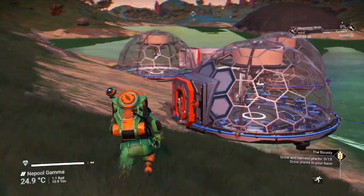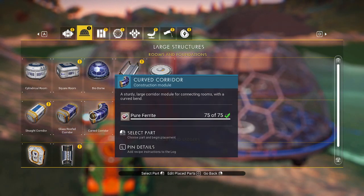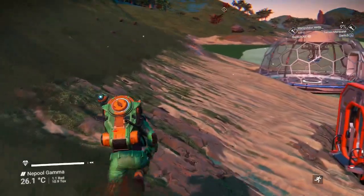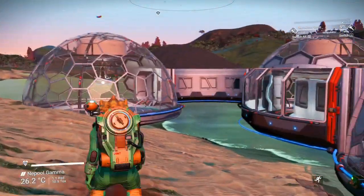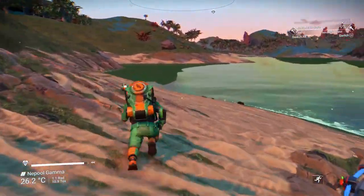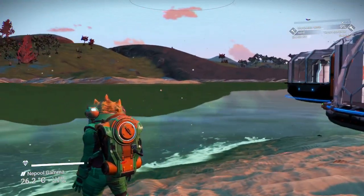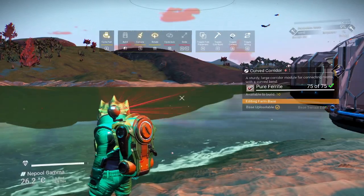I like the curved item — the curved corridor. It just takes 75 pure ferrite, and it curves both ways. You'll notice it has glass on the outside, and you don't have to make glass for it.